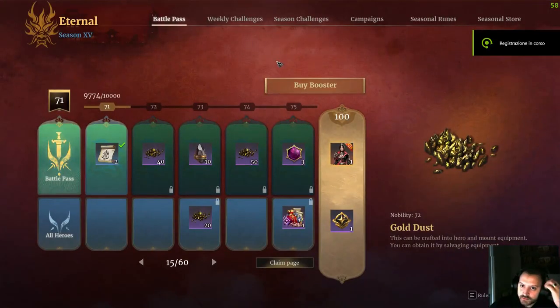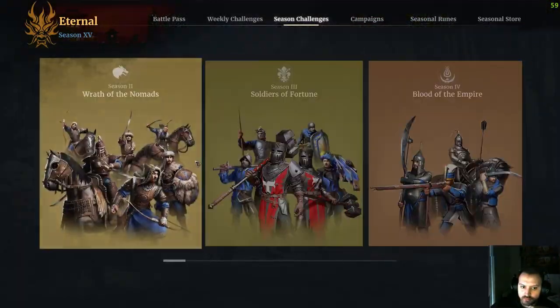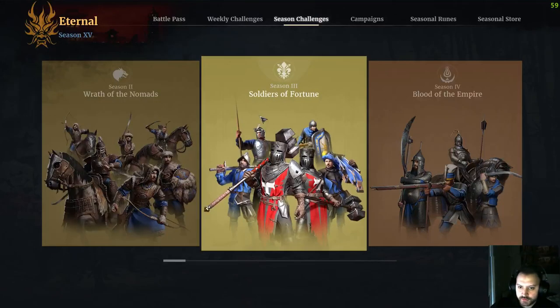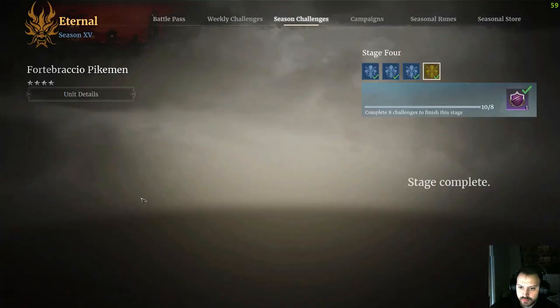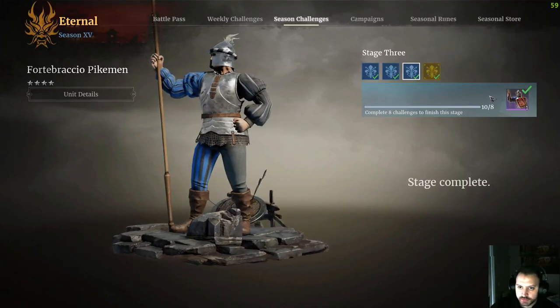The units you should focus on in the Season Challenges are in order. In Season 2 and Season 3, focus on Forte Brachels. You don't need the doctrine, so you actually need to complete only 3 stages.